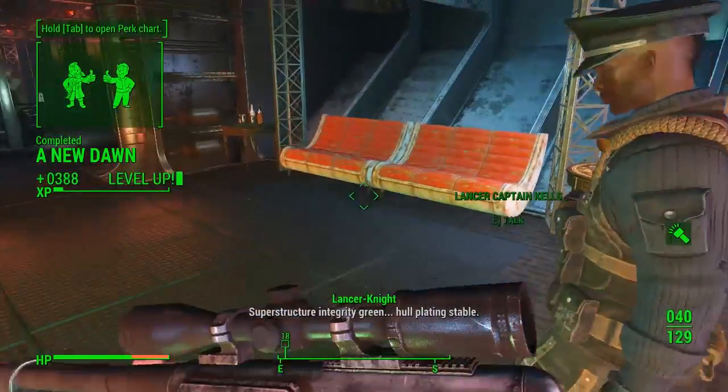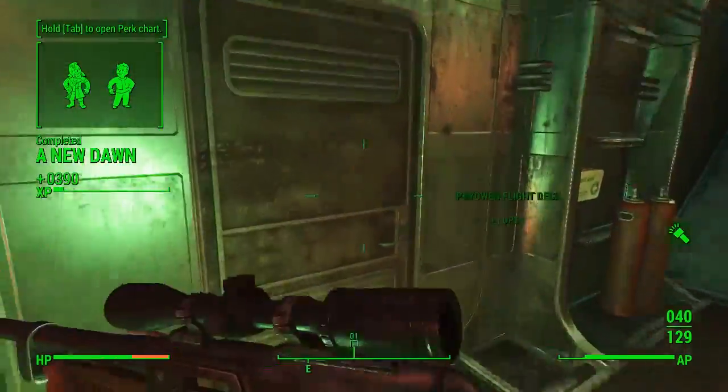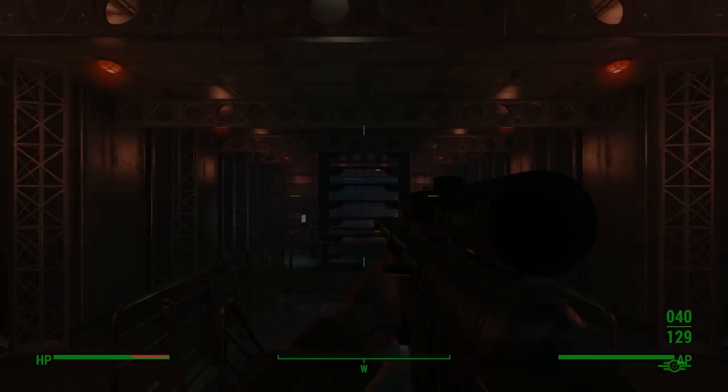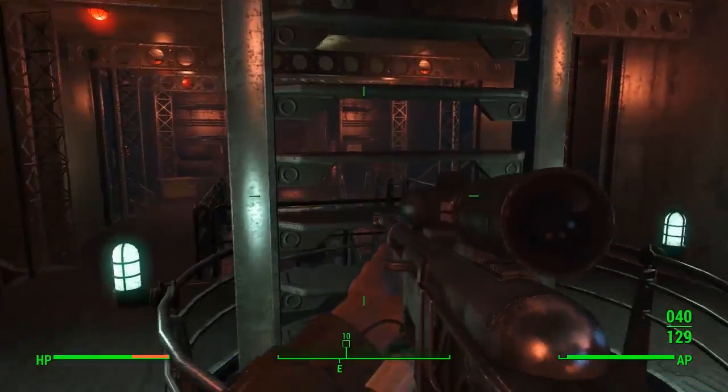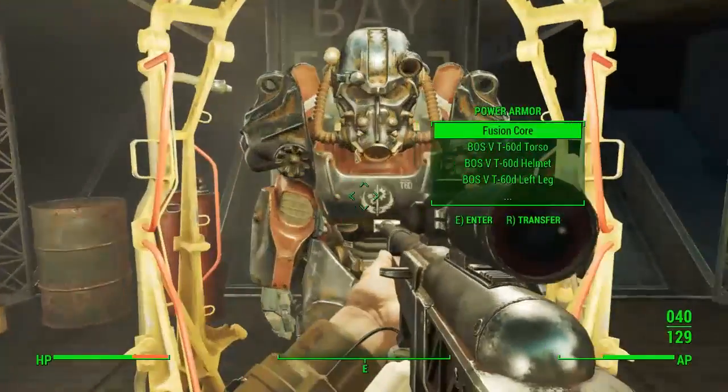To get this rank, I completed the mission 'A New Dawn.' This is where you go and blow up the Institute, basically, when you side with the Brotherhood of Steel. Once you've got that rank of Sentinel, you'll see right there you get a reward and they'll tell you that you're a Sentinel.